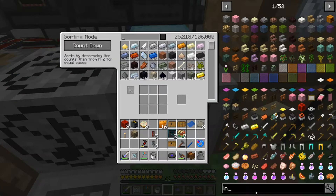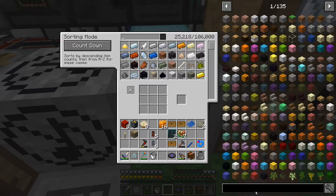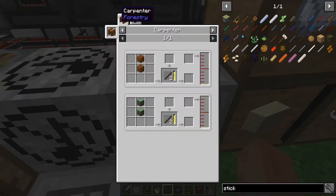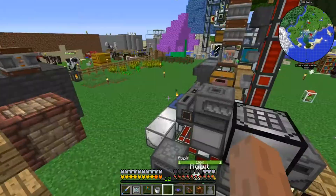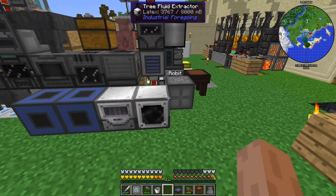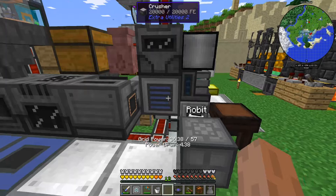Let me look up impregnated sticks — I must be spelling it wrong. Oh it's treated sticks? No, it's impregnated. There it is — the carpenter! All right, let's go ahead and set the carpenter up because we're going to need a lot of impregnated sticks. That's actually the crusher over there — I'm not sure we can use that crusher for the same things as this one.